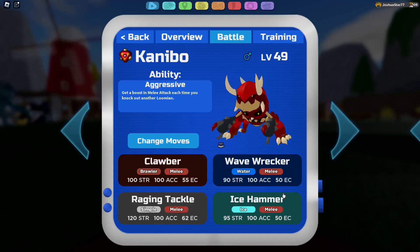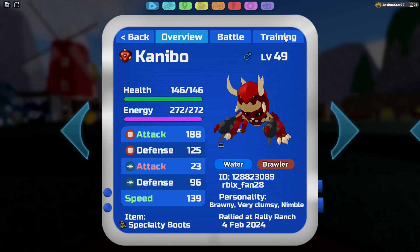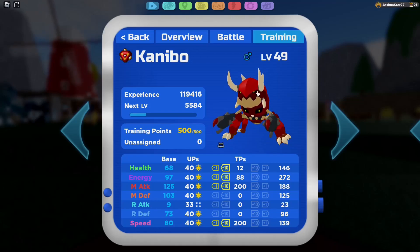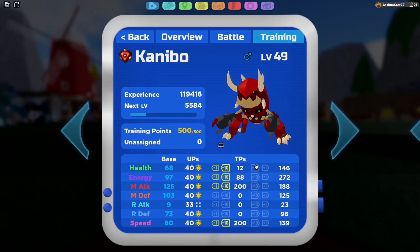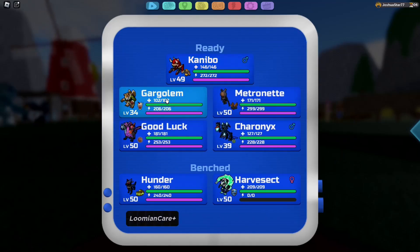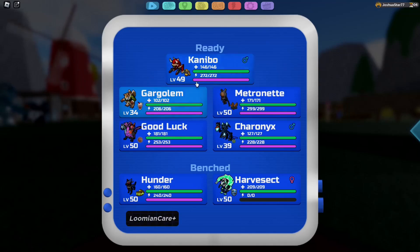We are running the same moves on this Cannibal as we did with the other ones. We have Specialty Boots with Brawny Nimble. Nimble's there for the extra speed because it outspeeds more boots users. The TPs have 88 in the energy that allows me to go for 5 clobbers, 12 in the health, 200 in the melee attack, and 200 in the speed.